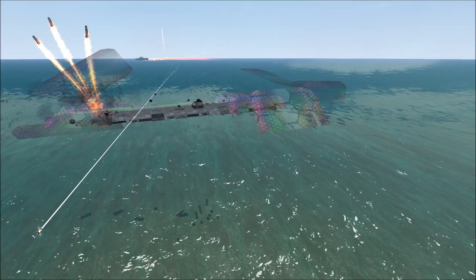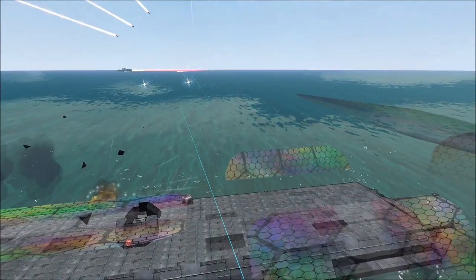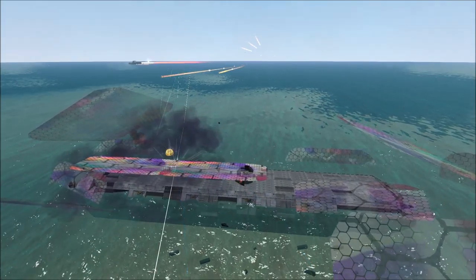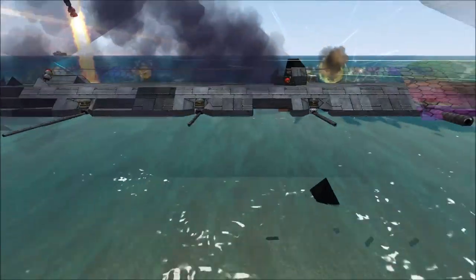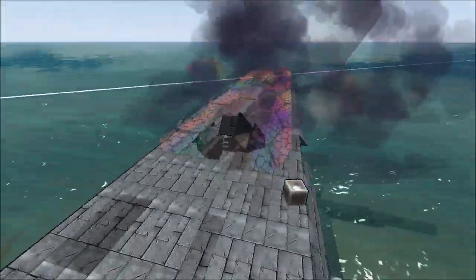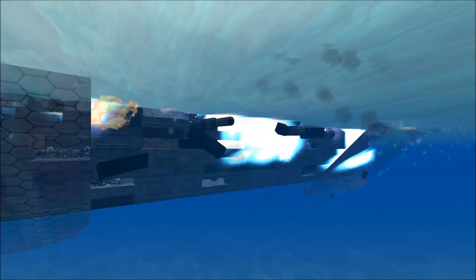Now the Ironside is sitting lower in the water, and that's actually making the shells skip off the surface of the water and bounce over it — because it's such a low-profile vehicle. That's kind of funny. Three of the four guns on this side look damaged beyond operability, judging by the barrel sizes. This other side looks fine for the most part — they're just not firing.